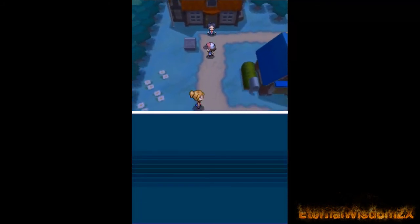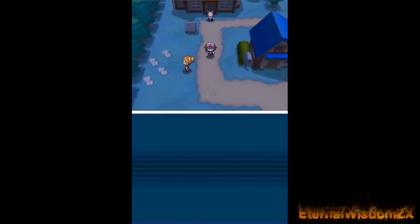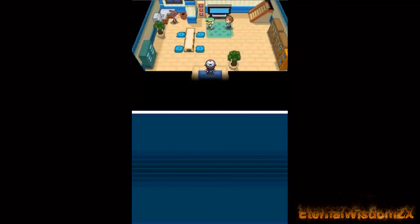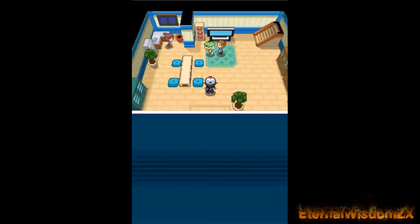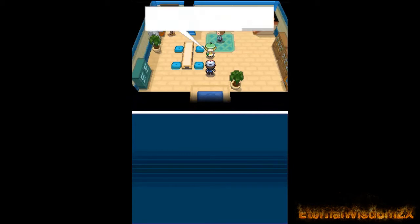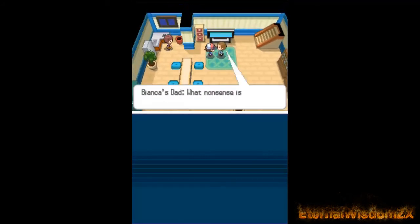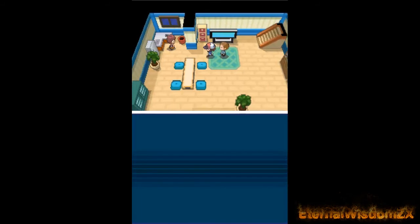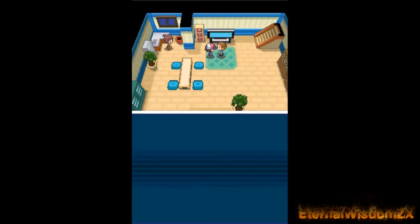Bianca is described as flighty — I don't know if I'd necessarily call myself flighty. Let's check the mailboxes and her house. Oh, poor her, she looks ashamed. I feel sorry for her, she's a good girl. Wow, you're just a big old jerk, aren't you? You don't even support your own kid. Come on — I think they're all like ten years old. You can't blame her for that.